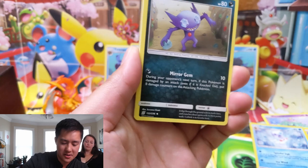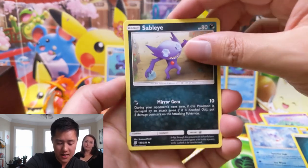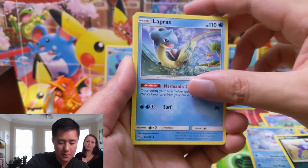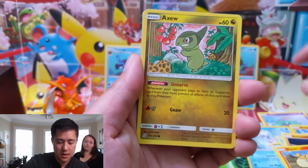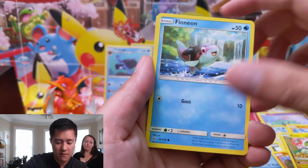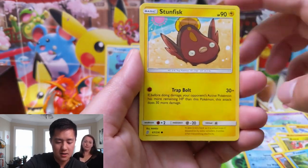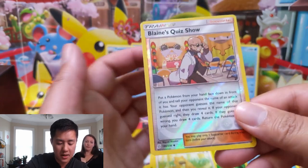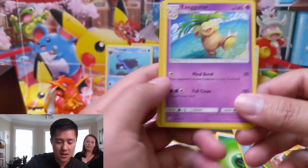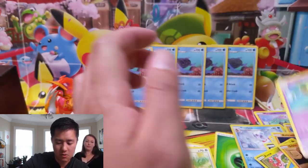For our next pack we have a Darkness Energy, Sableye, Lapras, Relicanth, Numel, Axew, Finneon, Stunfisk, Gible. Our reverse is a Blaine's Quiz Show, and just a regular rare Exeggutor.